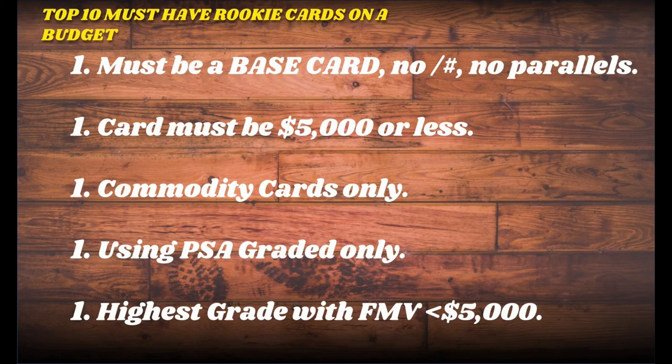Here's our slideshow. First, let's talk about the rules — as always, you've got to make rules, otherwise it leaves too much open for discussion. Number one: it's gotta be a base card. No one-of-one blacks, no one-of-one prisms, no gold prisms, no parallels — which means no Jordan insert or anything like that. Again, these are rookie cards we're talking about, so it's gotta be a rookie base card.